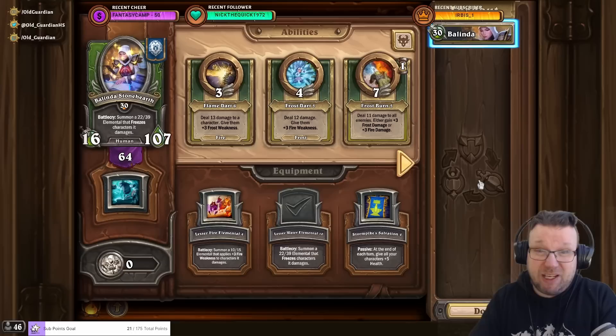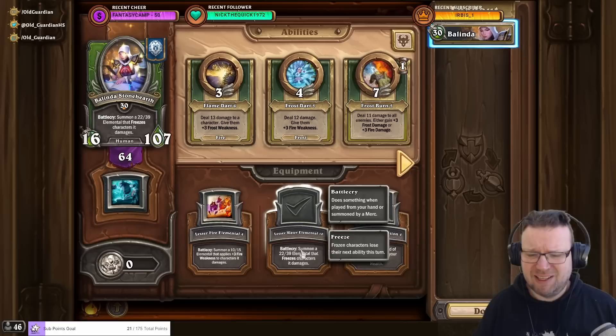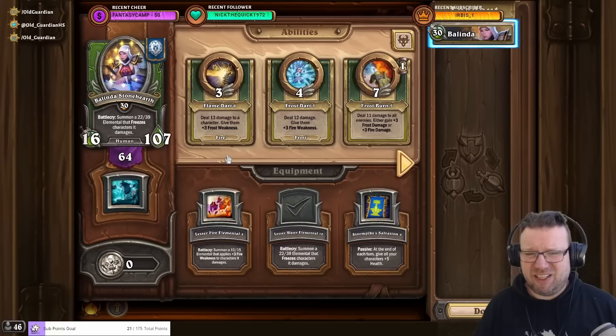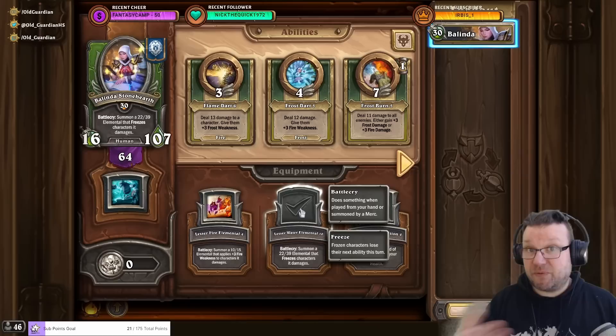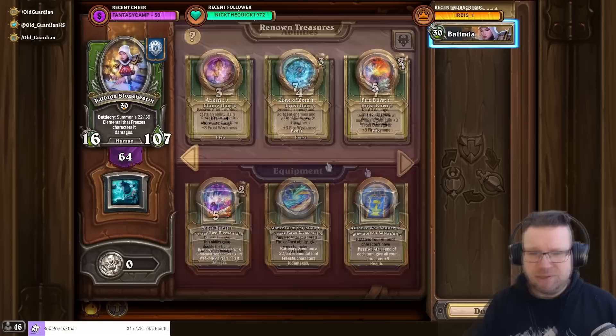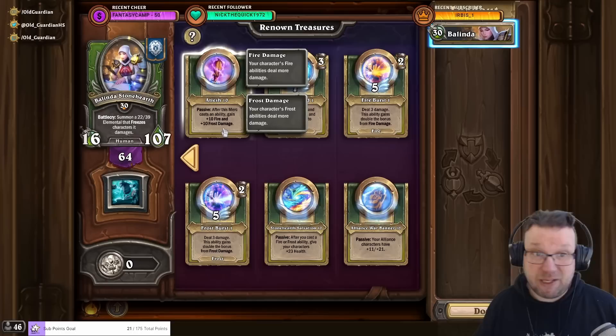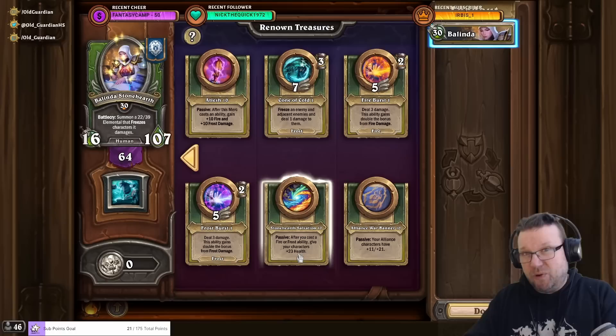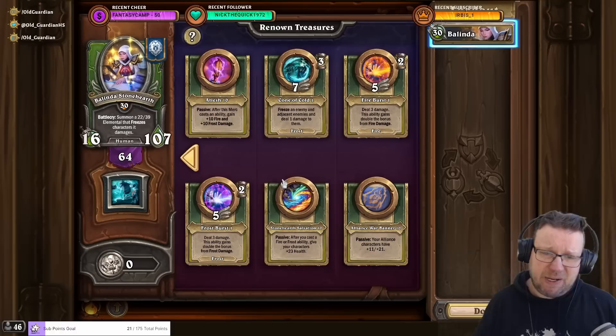There are also two more fire mercs you could consider. One is Belinda. Belinda obviously has Lesser Water Elemental, but it doesn't get a lot of stats so it's always going to die turn one — a bit of a bummer, unless you find the elemental health treasure. Belinda's damage scaling is also a little weak, so I'm not totally in love with Belinda, although the freeze on turn one at five speed can sometimes just win games. Belinda has the Flame Dart and potential Frostburn, and two useful treasures — one fire damage treasure (though it's the weakest one and doesn't give much immediate fire damage), and Stoneheart Salvation: after you cast a fire or frost ability, give your characters additional health, which scales like crazy and is much better than healing since you get the extra health before opponents can react.